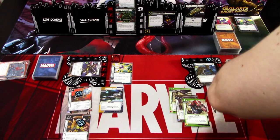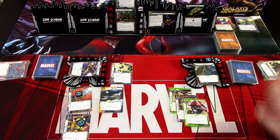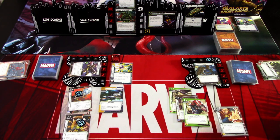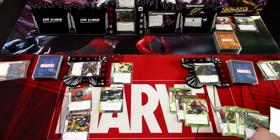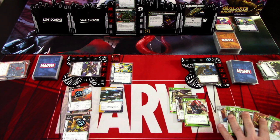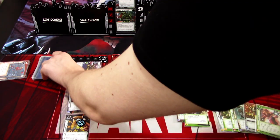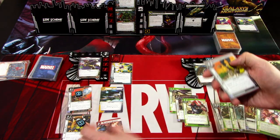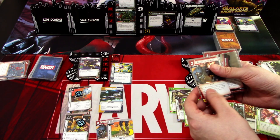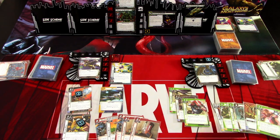We draw back to our hand sizes. Groot gets: Depth Focus, Desperate Defense, Hard to Ignore, I'm Groot, Genius, and Dauntless — something to build up next turn and maybe go to Hero Mode. Rocket gets: Relentless Assault, Booster Boots, Relentless Assault, and two Hand Cannons. Not that great.